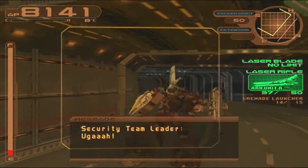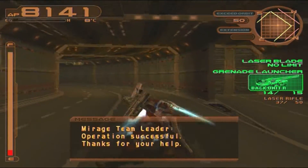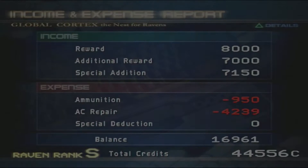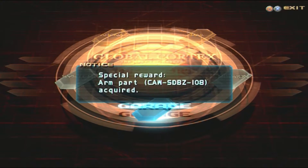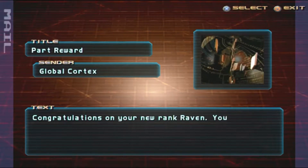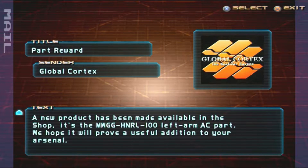Is an AC going to show up as well, or did I not do good enough? Operation successful, thanks for your help. The AC is not showing up — that's a shame. Well the objective is cheap but I'm not gonna get a high rank because I haven't fought an AC. Or I get a rank S — huh, that was unexpected! Arm parts. Part reward — congratulations, your new rank reflects well on your operation, and you'll be rewarded. A new product has been made available in the shop — a left arm part.